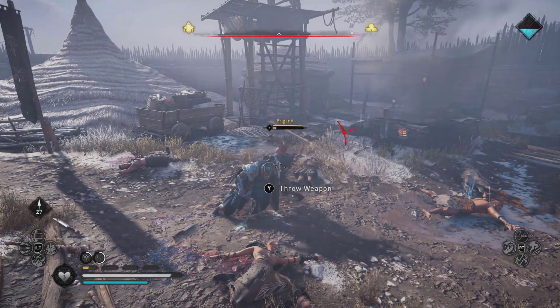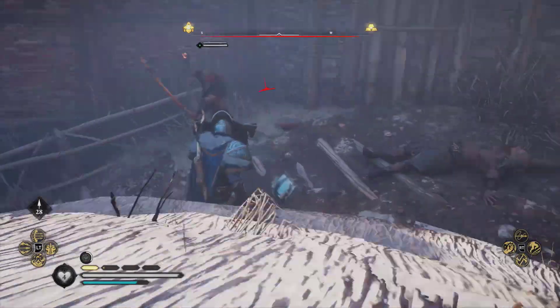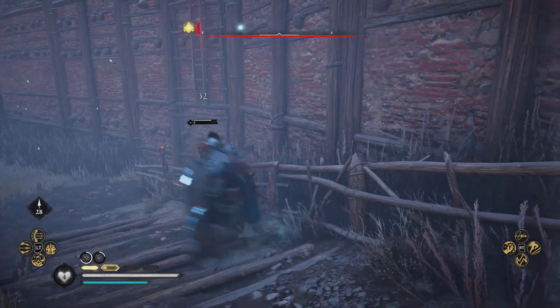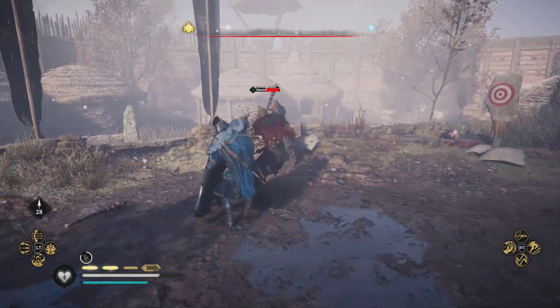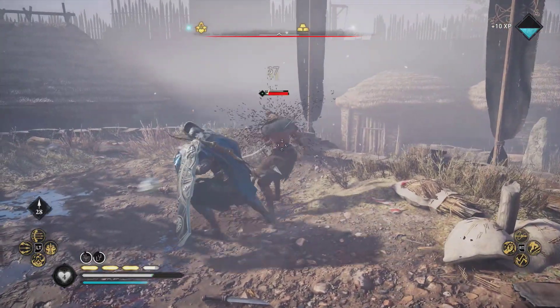Now blocking here — blocking his attacks should give me plus 20 crit chance when I was at 81, so I should be at 101 for a crit. I wasn't getting it there, then I got one. I only had a chance to fill my adrenaline bar and didn't get one.